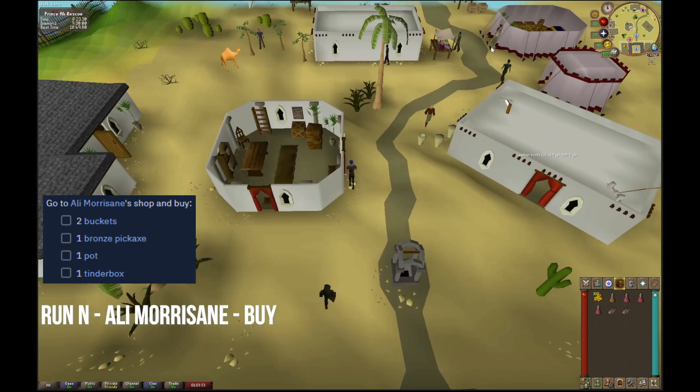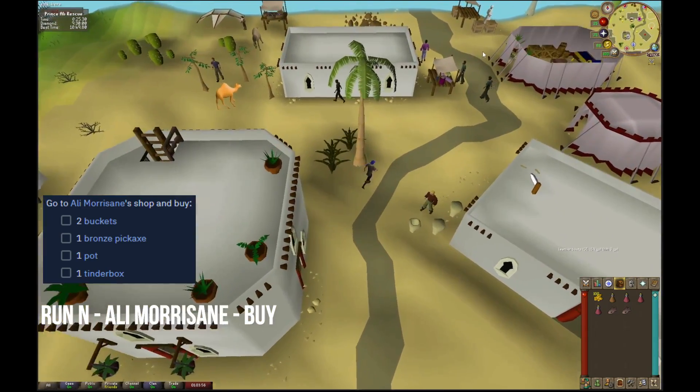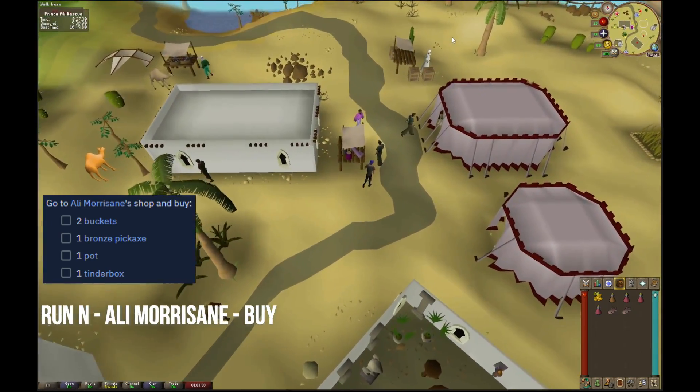Run north and talk to Olly Morsane. You're going to buy two buckets, one bronze pickaxe, a pot, and a tinderbox.